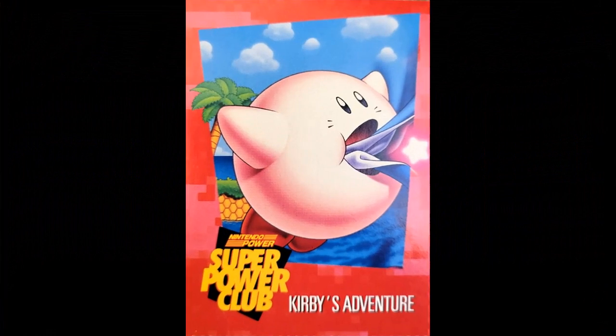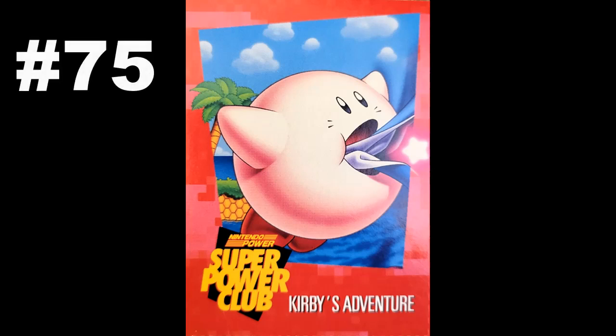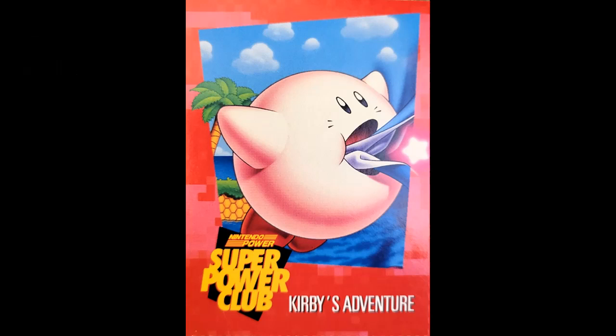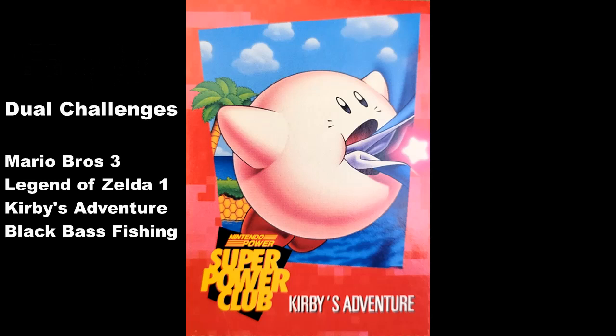Just in case you couldn't get enough of the little pink puffball, we're back for another one in the exact same game. Hey guys, this is Bill with NSP C3. Today we are tackling Kirby's Adventure once again for the second time, and this is card number 75 in the collection. There are four separate games with two separate challenges in this collection. We've already knocked out two of them — Mario 3 and Zelda 1. Today with this video we will be completely knocking out Kirby's Adventure, leaving only Black Bass Fishing on the Game Boy.